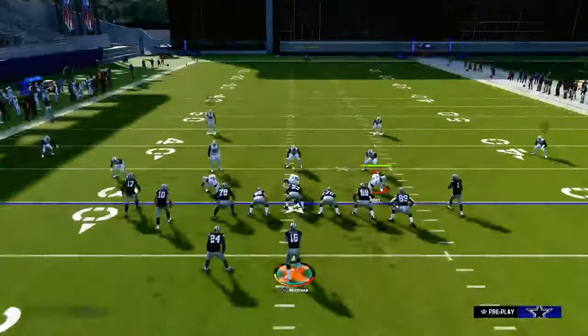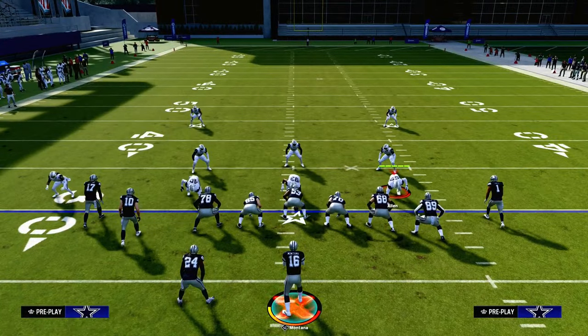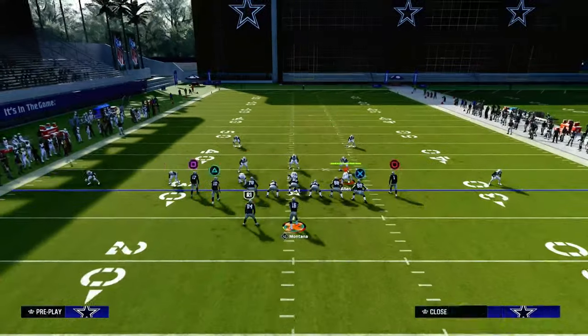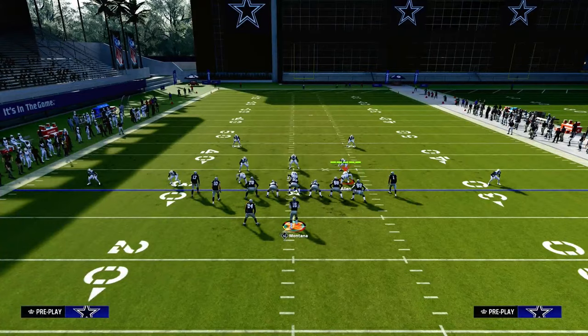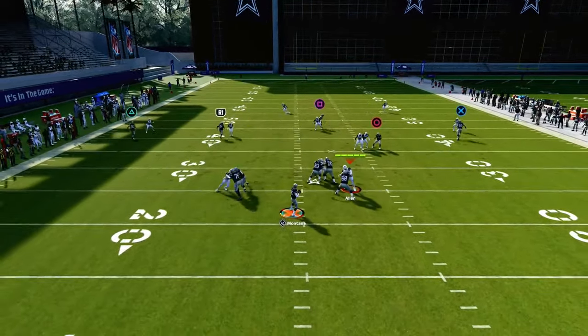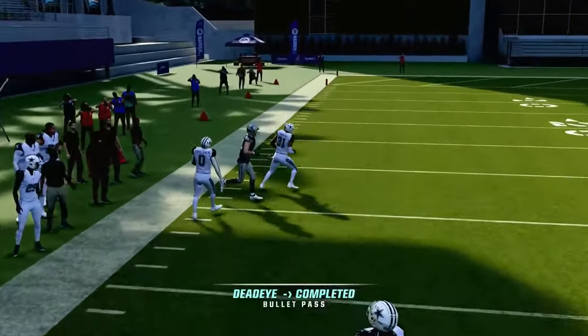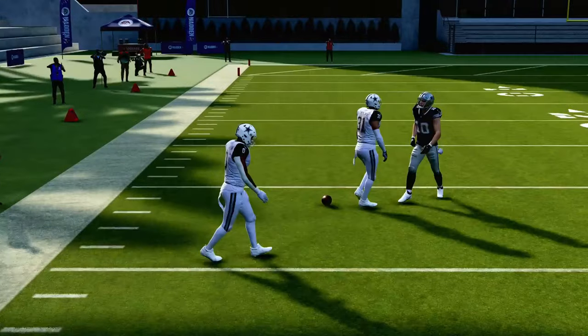For example, if you get a stock cover two, the cloud flats on the outside aren't going to do a really good job — they have to be in hard flats to stop the wheel routes once they cut up the field. You can see how the receiver cuts up and gets over the top of that cloud flat. That's another late read available on this play.